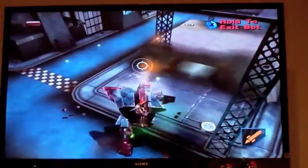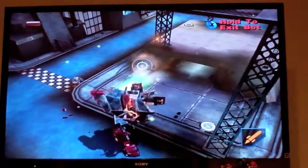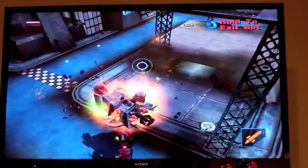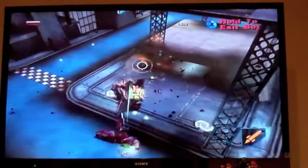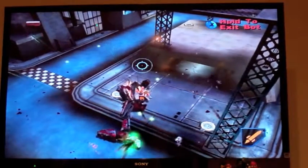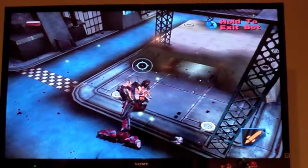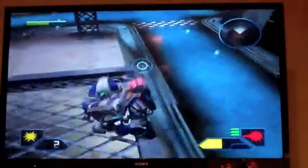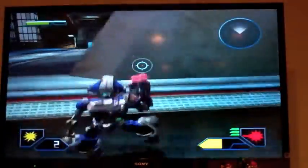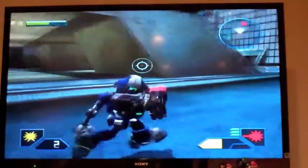I don't actually know if there's a way you can jump. As you can see, we're dying now in the game. General Corrosive is falling. And you fall all the way down here. And once you kill him, this corpse disappears.